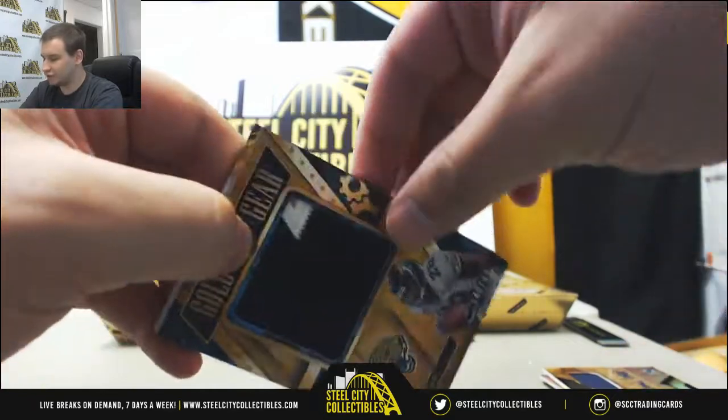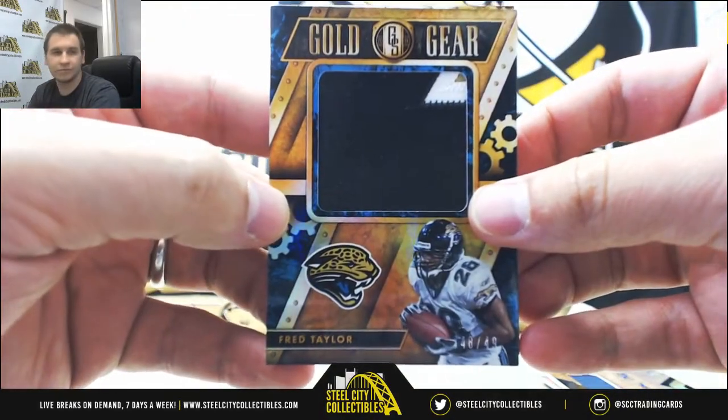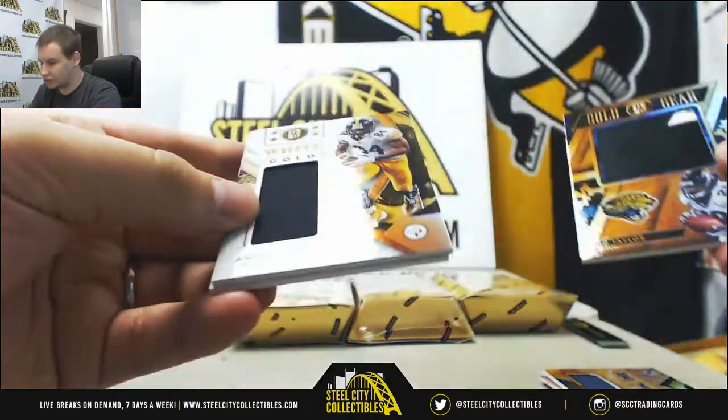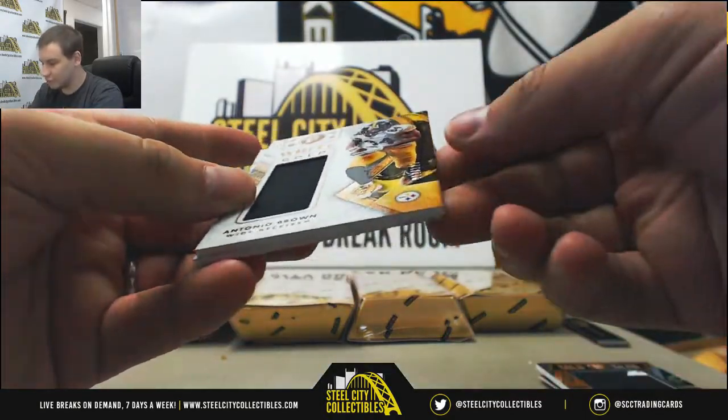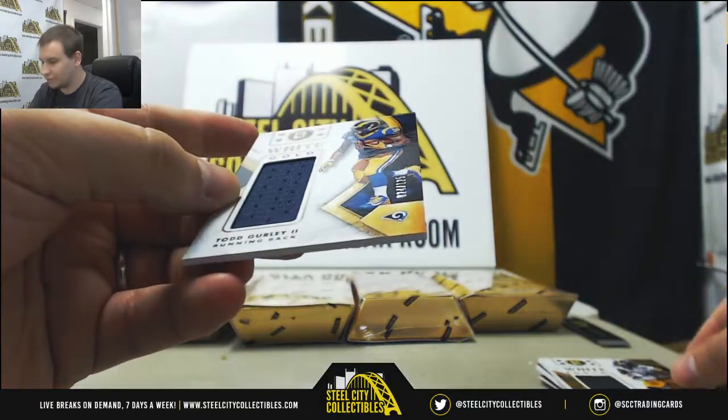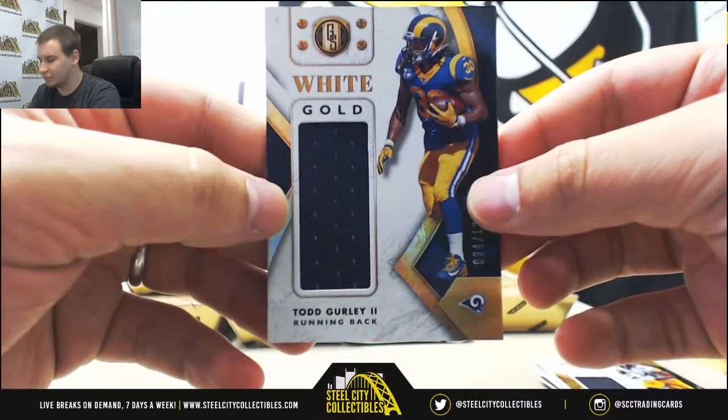Next up, a Jumbo Patch for the Jaguars, to 49, Fred Taylor. And we've got two white gold jerseys — 125, Antonio Brown for the Steelers, and 125, Todd Gurley for the Rams.